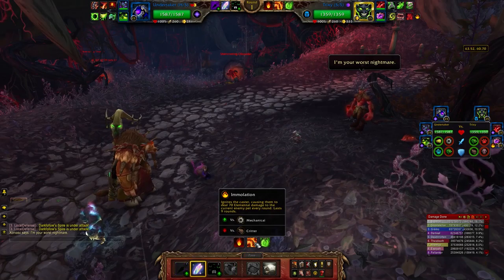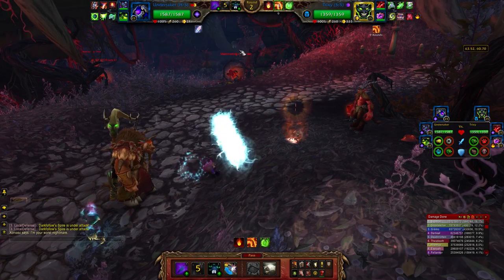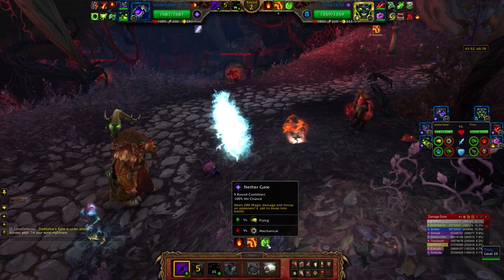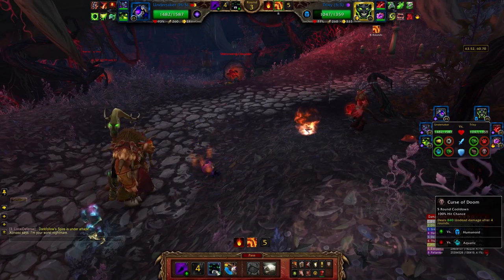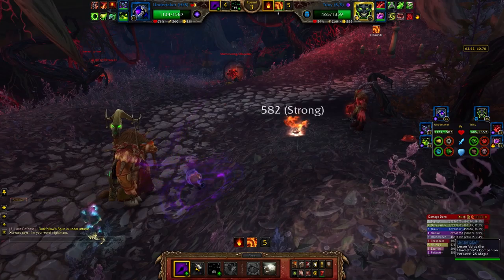So Trixie here — he always throws up his Immolate, and then he throws out Nether Gate. So I put this up; one attack is probably going to count for his Immolation, and the other is going to be a Switch.